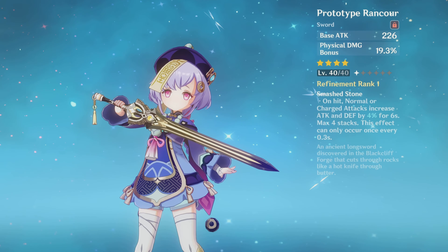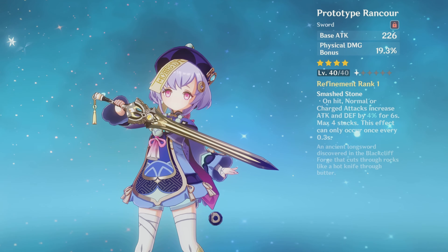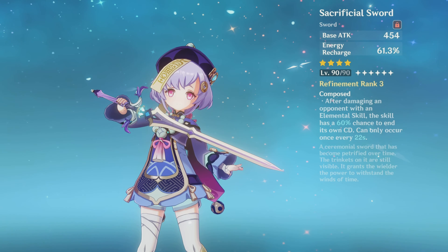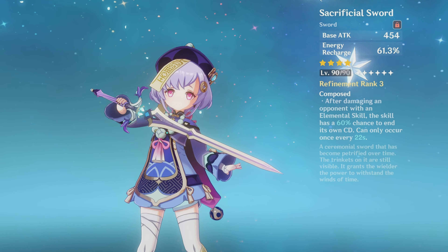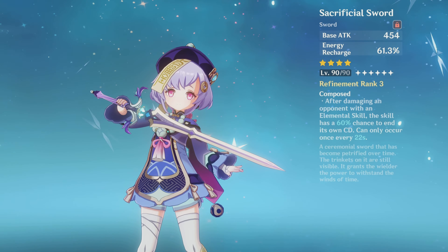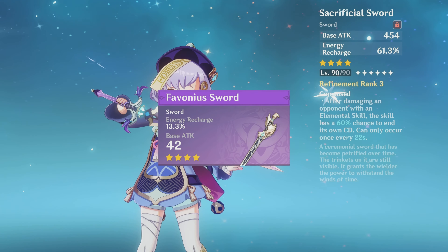In addition to attack swords, you can also give Qiqi ER weapons. The best ER sword for Qiqi is the Sacrificial Sword — aesthetically no competition, and kit-wise it's very good. What it does is remove the cooldown of her skill, allowing you to use it again, which makes playing Qiqi a whole lot better. Finally, the Favonius Sword will give Qiqi and her team tons of energy particles.